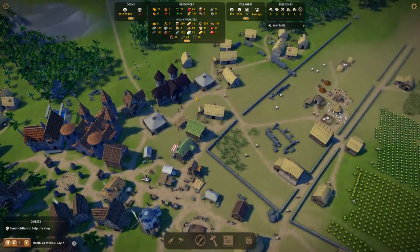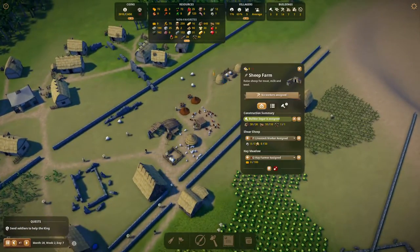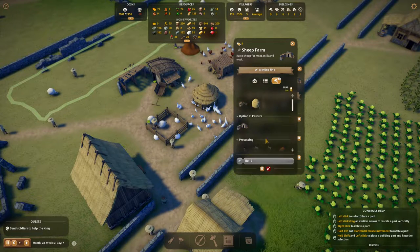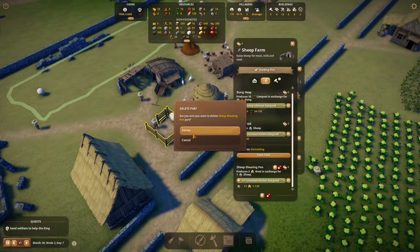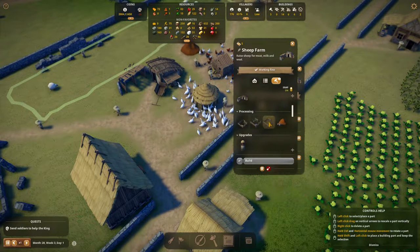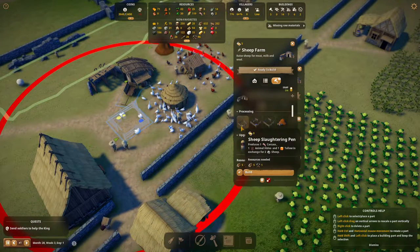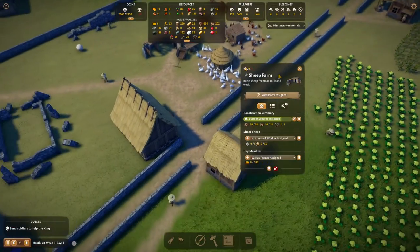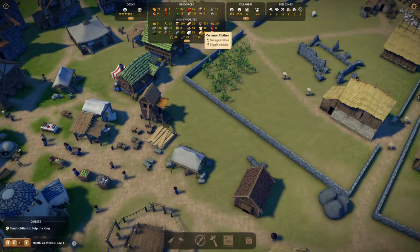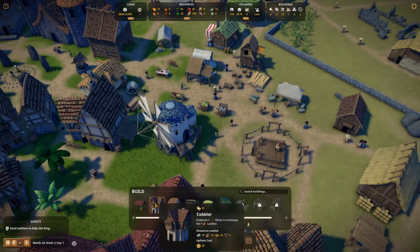That's something we need to consider. I saw a joiner's shop. We can also slaughter instead of producing - we can remove this farm and place a slaughter area right here. What it does is two sheep in exchange for a carcass, hide, and tallow. I think that's what we'll do - use this farm to slaughter and this one to produce cloth.